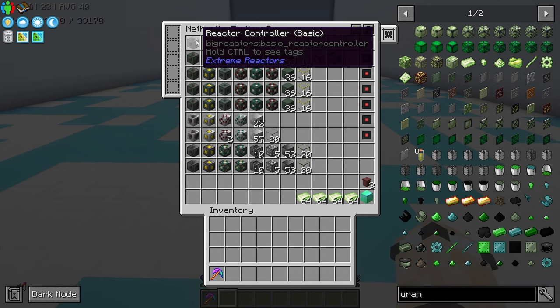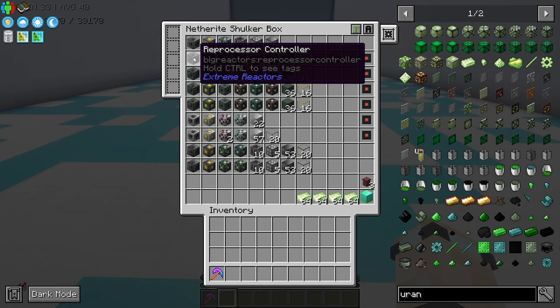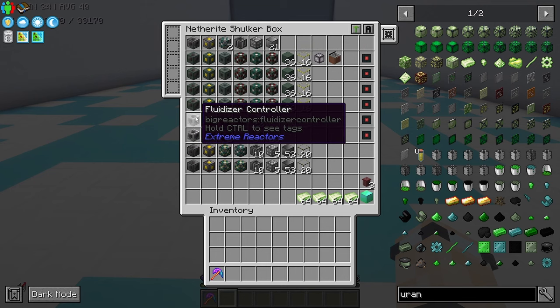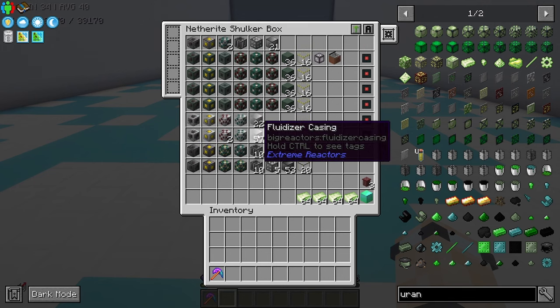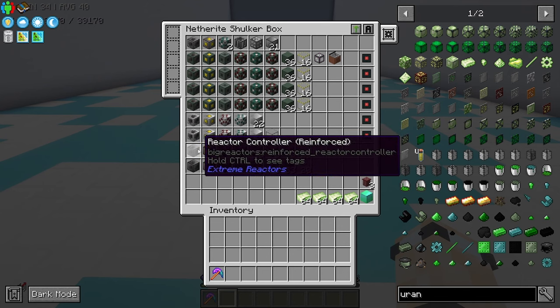To start off we've got the basic reactor and all of the different components. The reprocessor — four of those — two fluidizers, one is bigger than the other, and two reinforced reactors.